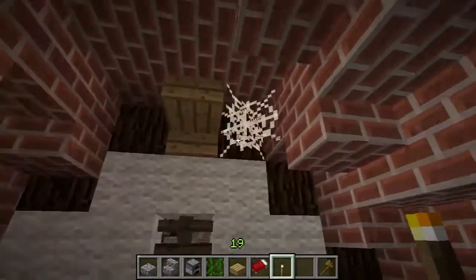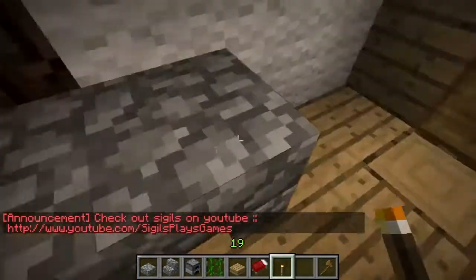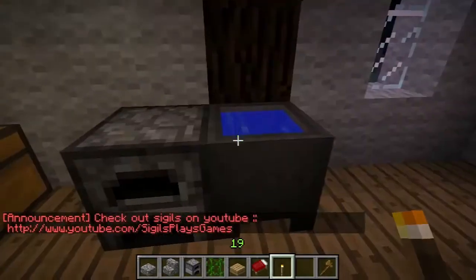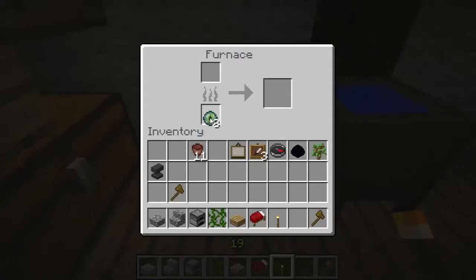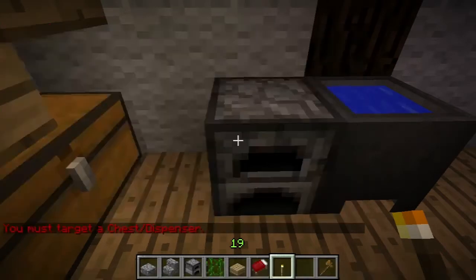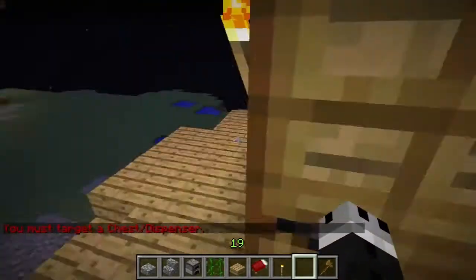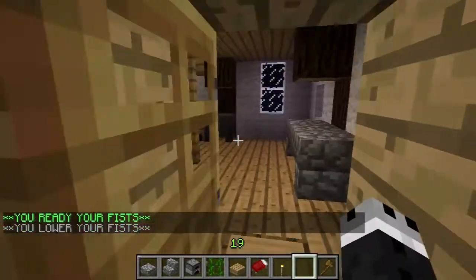I'm going to say this house looks sufficiently poor. They have a cobbled together table — ha, get it? Cobbled together, it's cobblestone. They have a cauldron and next to the cauldron, they have their cauldron of fire. I thought it would be kind of cool if I could link this as a loot container, but it can only be chests and dispensers. Just wanted to see — I thought it'd be neat to have random loot in the furnaces.